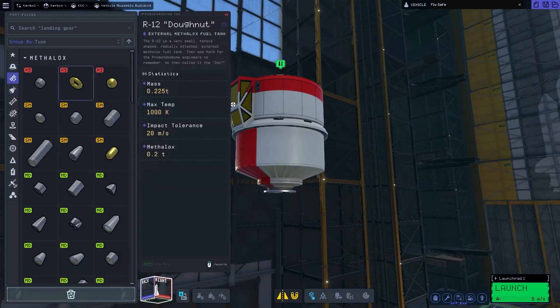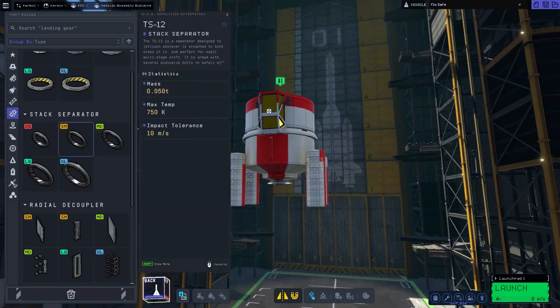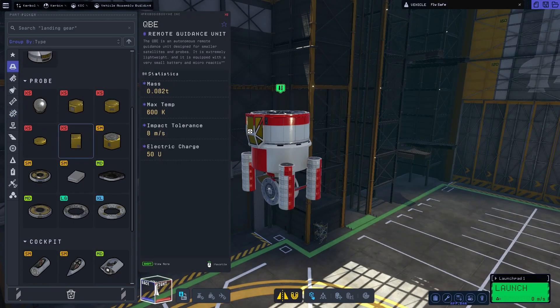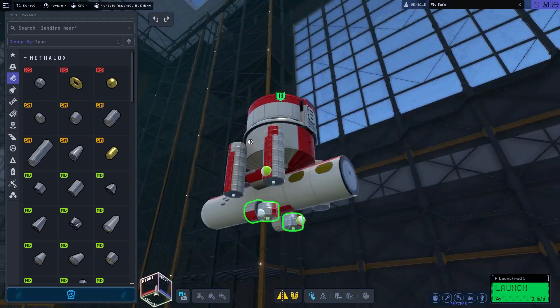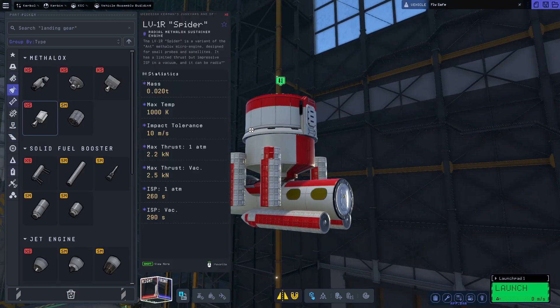One time I built a thing that looks like an angry bird — you can see that in a second. I also used this inline docking port, which you can finally attach to things in KSP2. In KSP1 you couldn't, but now here you can, so this is pretty cool.